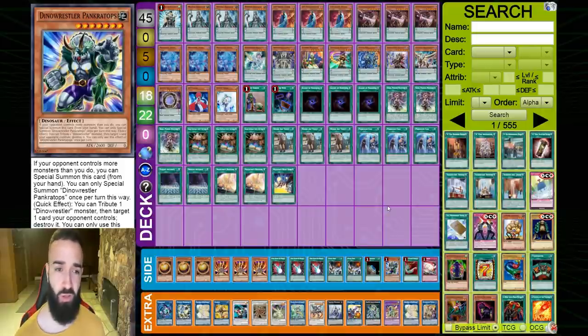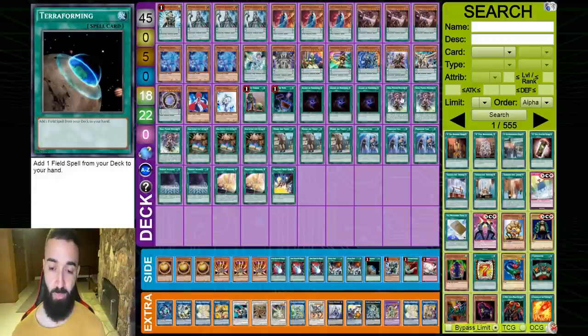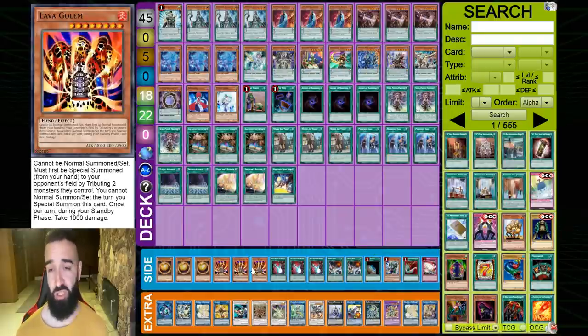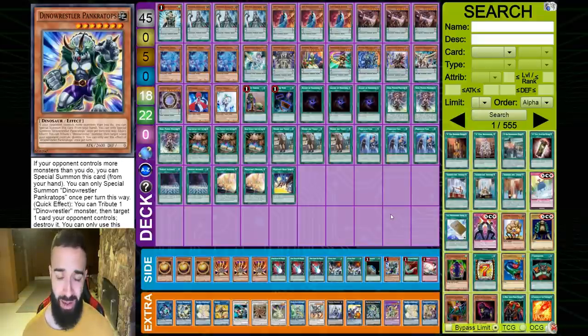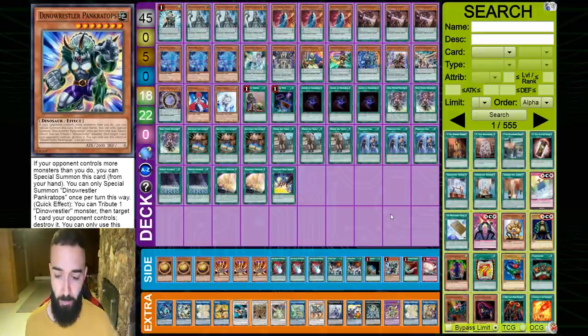Against dragon link you have nine ways to stop them from playing outright — just draw one of the nine and you auto-win. If you draw two, you can drop a mystic mine after you ruler them, or just clear their board. It's so easy to clear through meta boards with the correct side deck choices. These are the correct choices — not random hand traps. If you play 15 hand traps in your main deck, you might open two of them and dragon link blitzkriegs through a veiler and gamma. Hand traps are not the call this format.